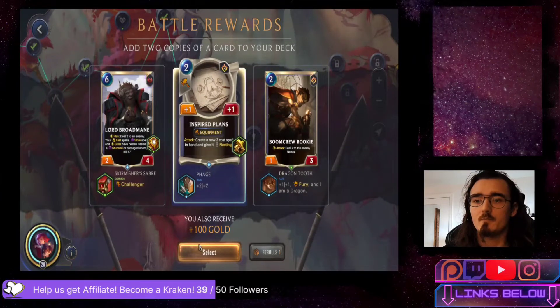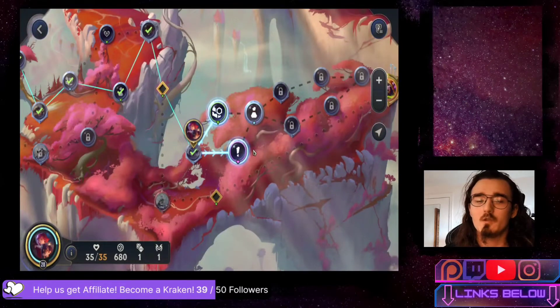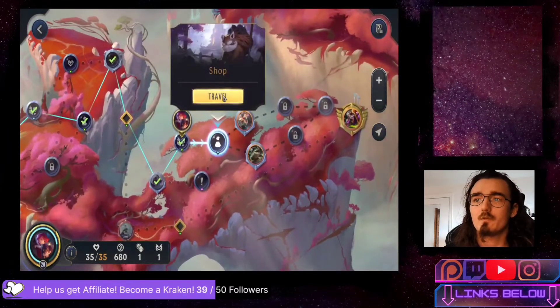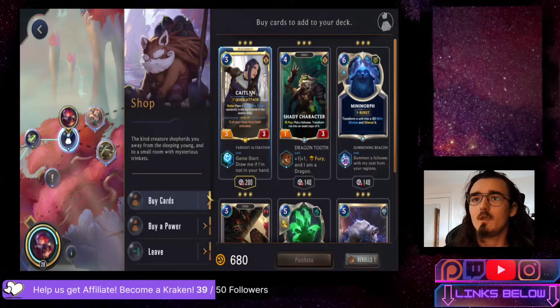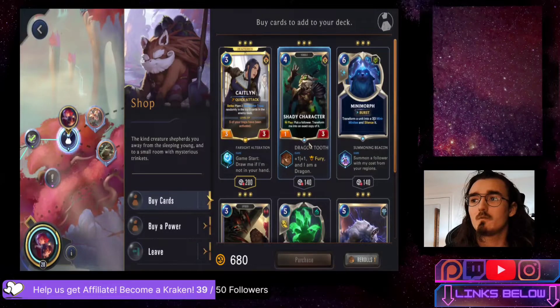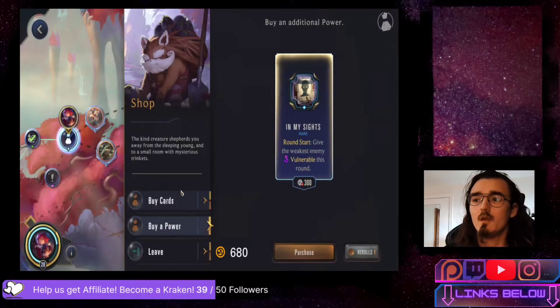Battle rewards: going for Phage on the Inspired Plans. The Boom Crew Rookie is a free unit we could utilize, but Inspired Plans gives us more leeway with the units we have. Going for the item chest - Predict on Dial is our best option. In the shop we have Caitlyn, Grasp of the Undying which is actually pretty cool, and others. For the most part I can utilize all of these in different ways, but I don't need the sights.